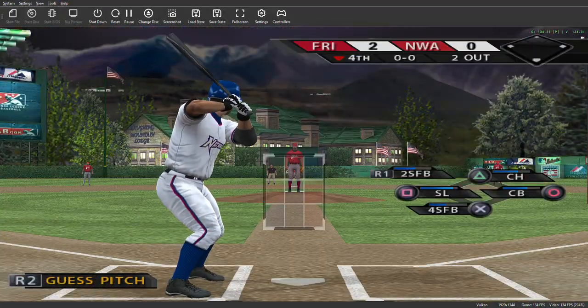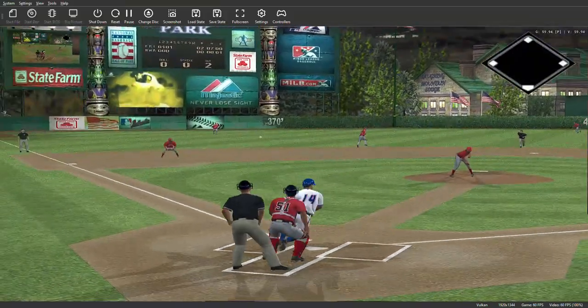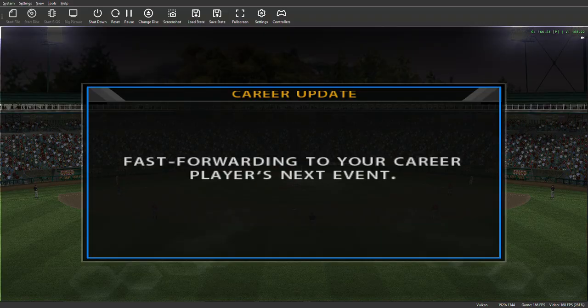Number 14 will step in again — he's 0 for 1 thus far. Swing, and a hot shot towards the hole, and that is in there for a two-out base knock. Now let's see if they can do anything with it.